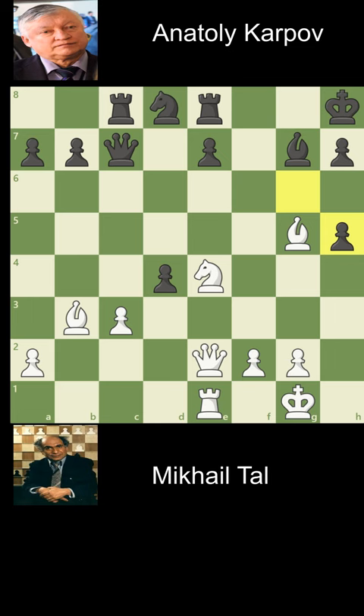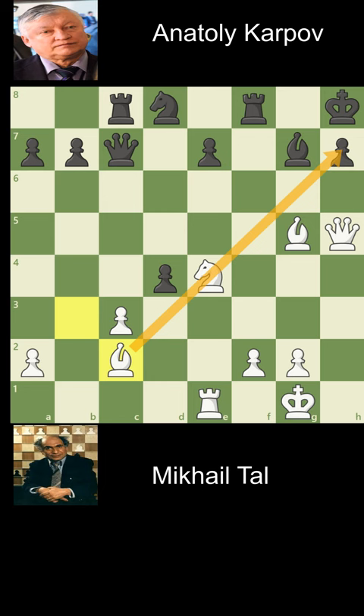Tal is attacking Anatoly Karpov and played queen takes h5. Karpov plays rook f8 to not hang a rook. Bishop c2, to prepare the classic bishop-queen mate. Karpov plays queen e5 to help with the defense.